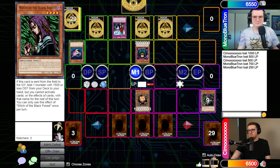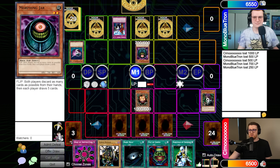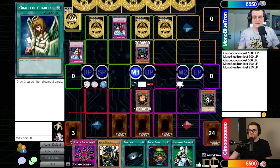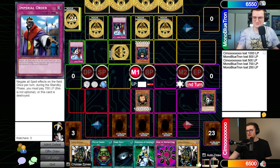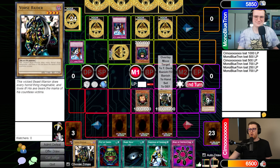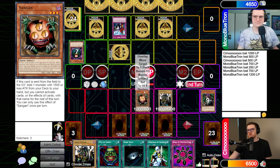Alex activates something and draws five cards off Needle Worm. He was hoping for more impactful cards. Joseph forgot to pay for Imperial Order again. Alex introduces Vorse Raider and declares Gemini Elf has been power crept — Vorse Raider is another 1900-attack monster. Alex attacks and takes 1200 damage, then gambles an attack into a set card — it turns out to be Spear Cretan.